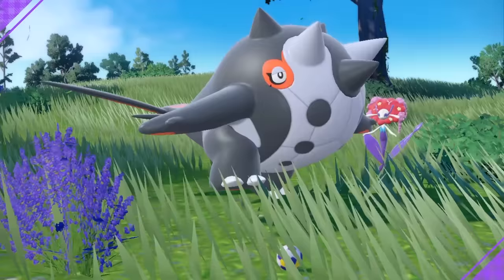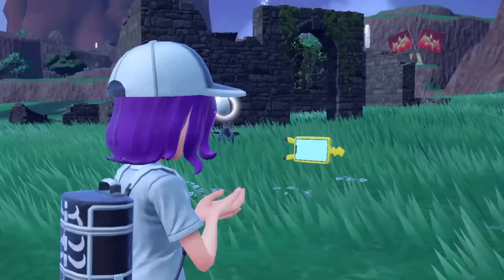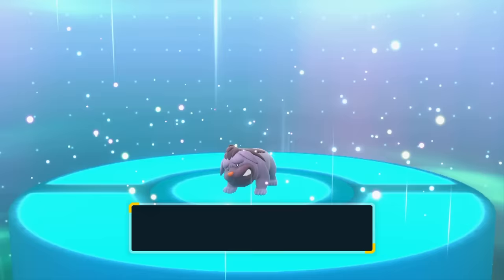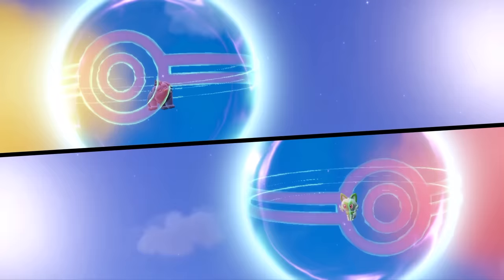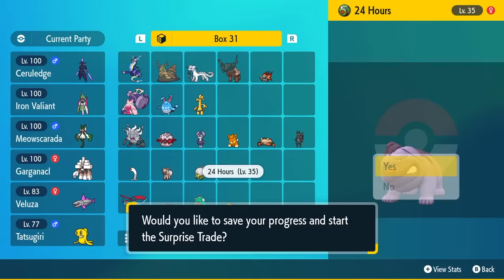So there we have it — 24 hours of shiny hunting complete. Let's see how I went with the challenges. All I was missing was a Pokemon from Gen 5 and Gen 7. Because we failed two challenges, we're going to be surprise trading away two of the shinies I got today. I decided to get rid of one of my duplicate shiny Shinx, as well as Maushold because I simply just don't like this Pokemon. In return, I got a Sawsbuck and a Sprigatito — not the worst. So if you somehow got one of these shinies through surprise trade and their name is '24 hours', just know you have something very, very valuable in your collection now — treasure it forever.